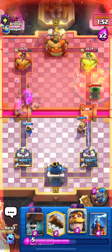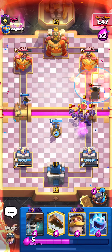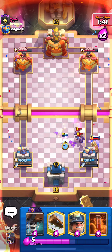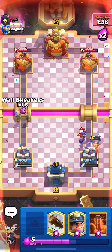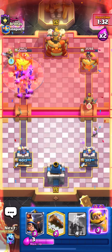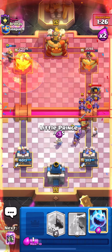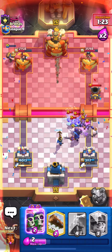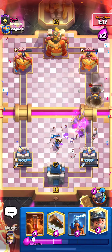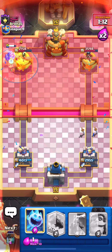Let's play the Little Prince here, the knight, and cycle an ice spirit. Let's cycle a miner right here and then poison on the mortar. It's locked on the tower but I'm not too worried about that - let's play our Tesla to counter all of that. We should be okay. Let's get the knight down, ice spirit for those minions, and then play the wall breakers again just to force him to do something. Let's play the poison right here on the tower and then play our evil knight to take care of that knight.